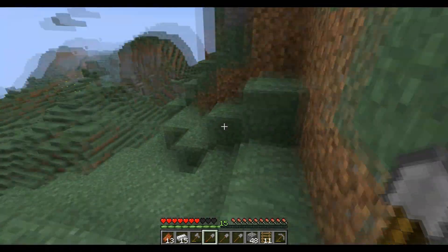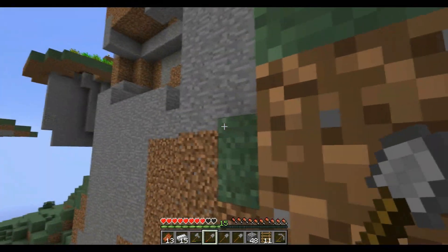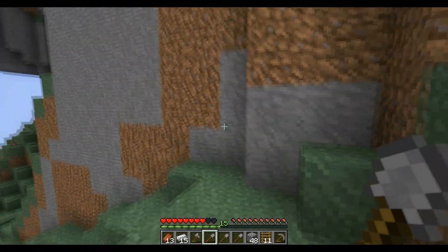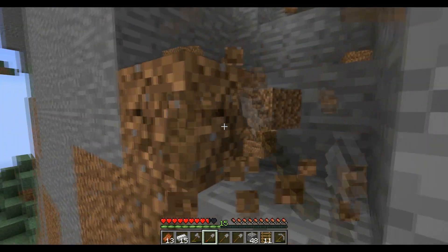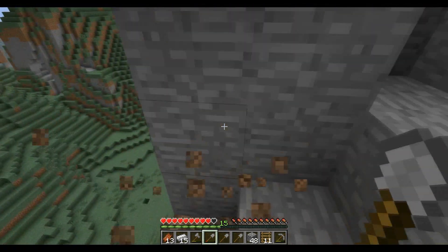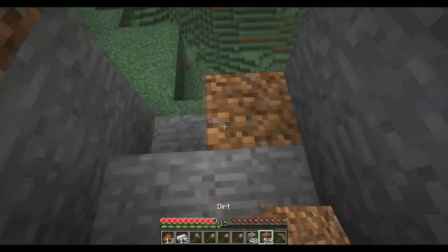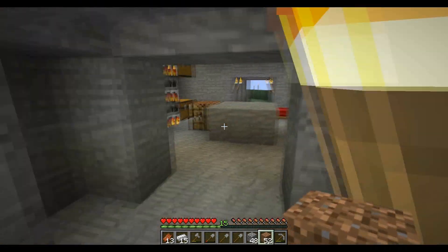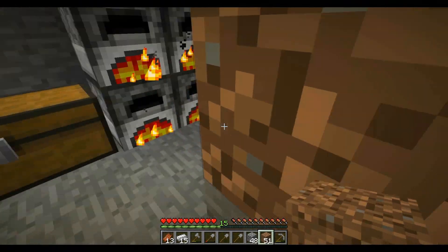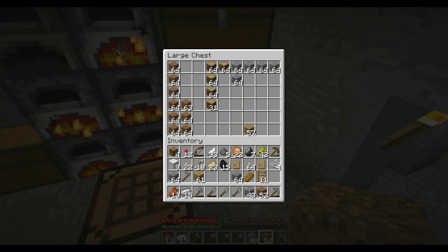Oh wait, I have a little entrance I have to carve out real quick. Where's my little house? Here it is. Let's hope no one saw me — sneaky people. Nothing was here. So yeah, the mine could be right here — we'll see when we come across that.